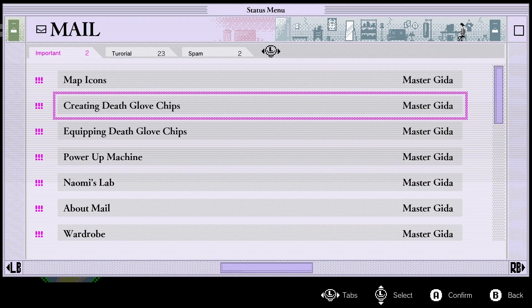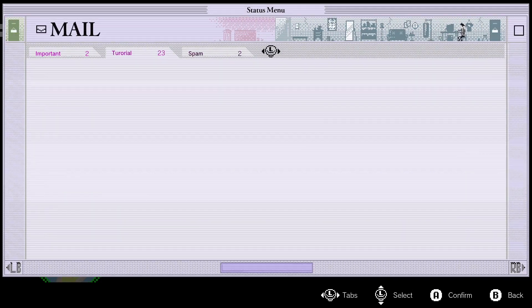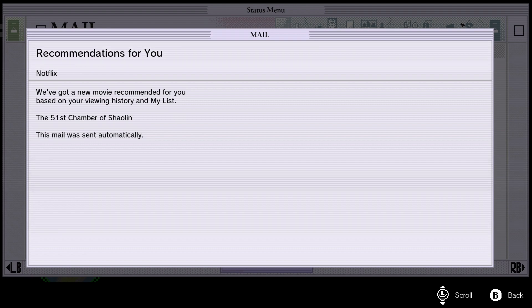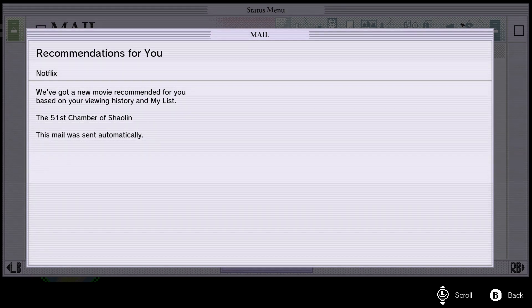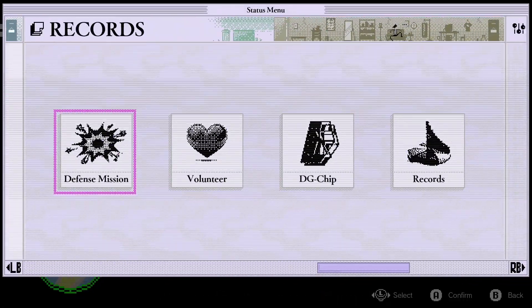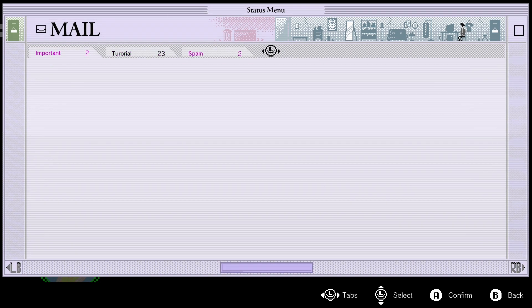There are map icons - oh my god. This game... I might have to stream this game, because for videos I don't know man, this is gonna be hard to make a video out of all this. 'A new movie recommended for your list - Chamber of Xiaolin - this message is sent to you automatically.' I had two mails though, didn't I? Tutorials, spam, this one...